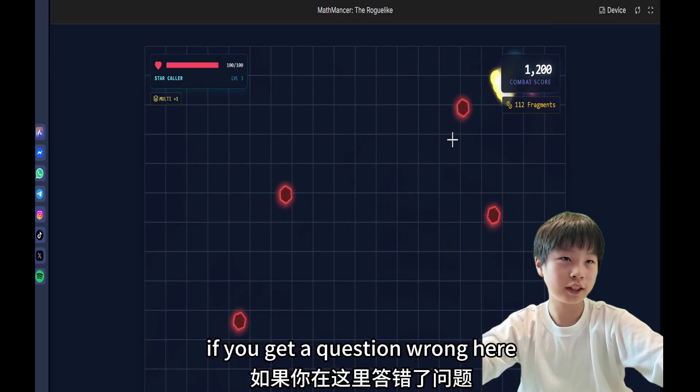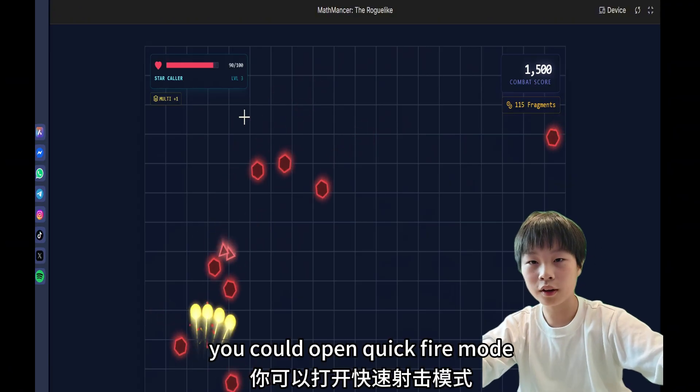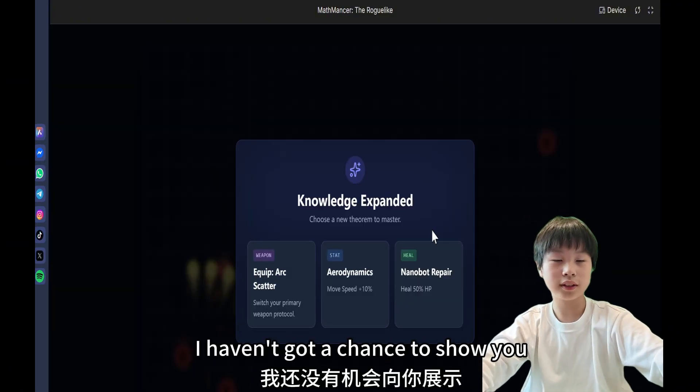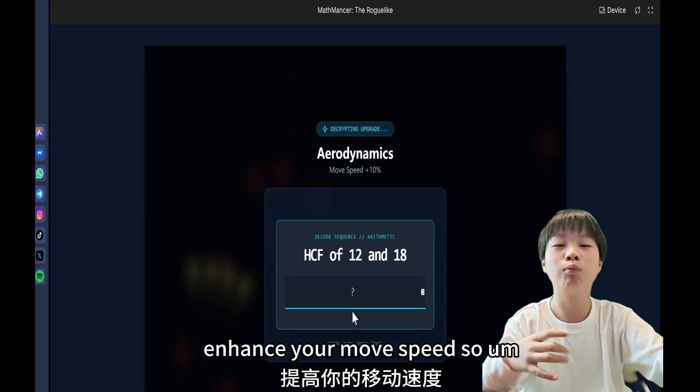But that's fine, because you do not lose health if you get a question wrong. You could even do a dash, open quick fire mode — I haven't got a chance to show you because I've already killed so many enemies. You could also enhance your move speed.